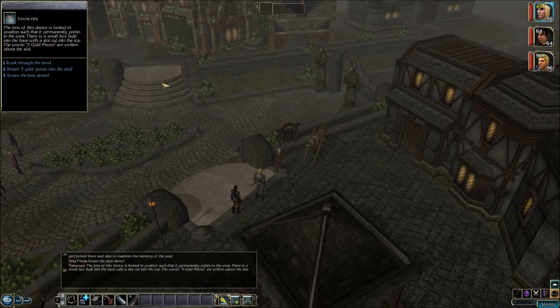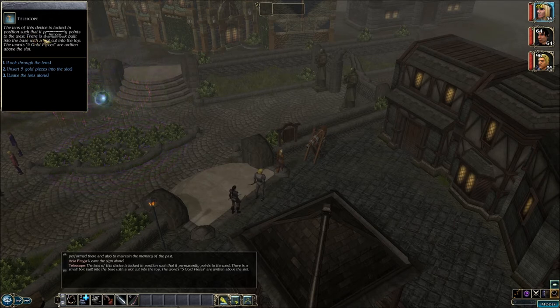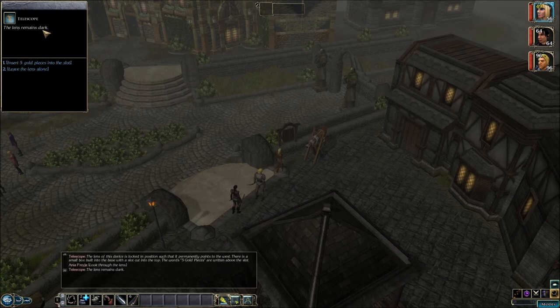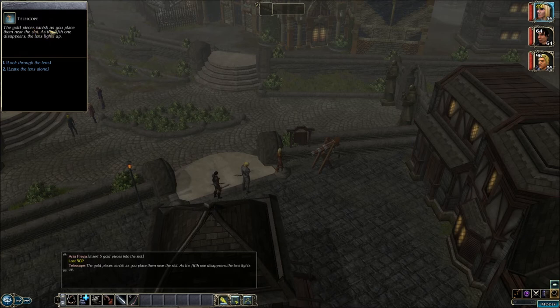Let's check out the telescope. The lens is locked in position such that it permanently points to the west. There is a small box built into the base with a slot cut into the top — the words 'five gold pieces' are written above the slot. Look through the lens — the lens remains dark. This is like those telescopes they have at tourist places like Twin Peaks or Niagara Falls. Let's insert five gold pieces. The gold pieces vanish as you place them near the slot. As the fifth one disappears, the lens lights up.